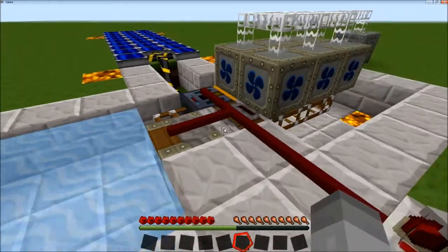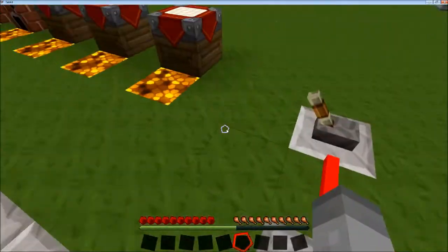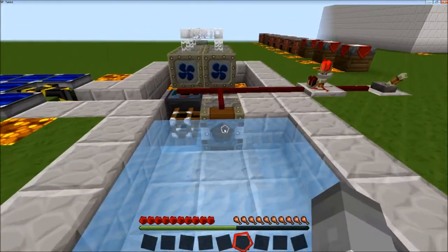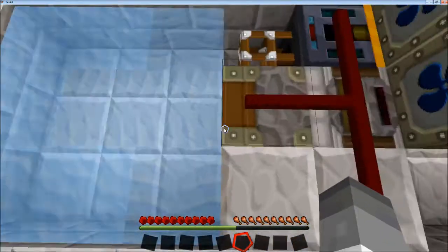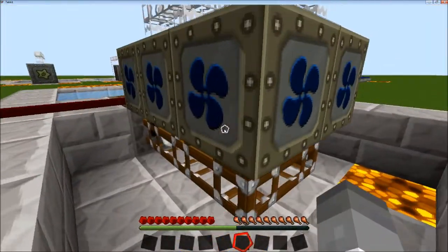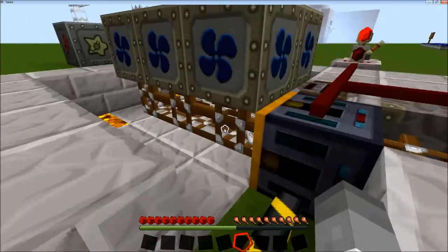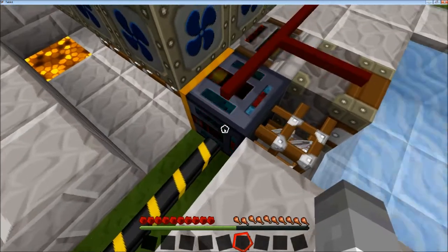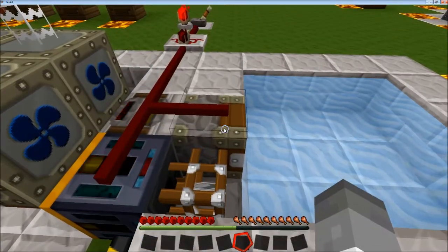This is a setup using Red Power machinery and the water mills. When activated, the deployer will pick up a bucket of water because it has empty buckets in its inventory. Then the filter will pull it out and pump it into the water mills. When the water mill has used up the bucket of water, it will be taken out by the retriever, which is powered by solar panels, and put back into the deployer.